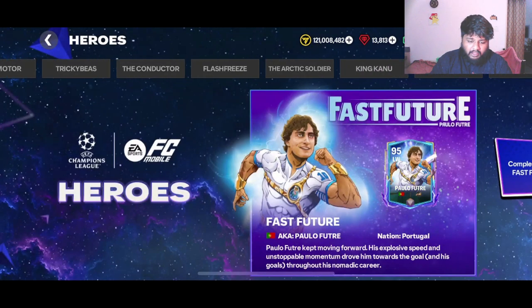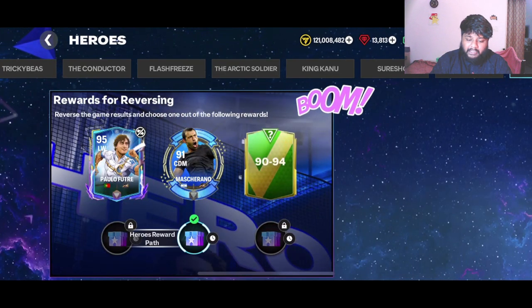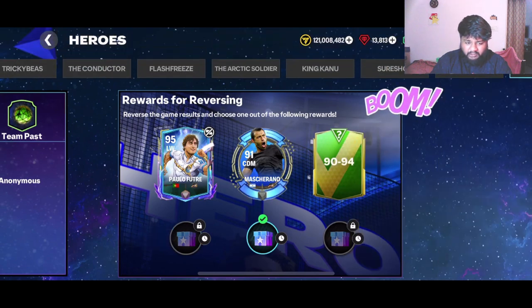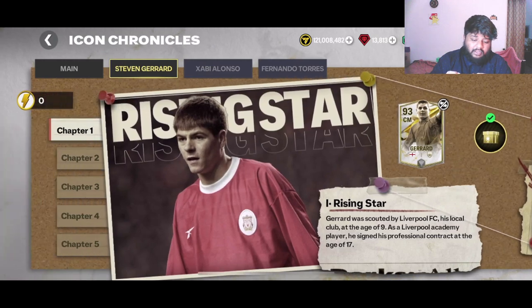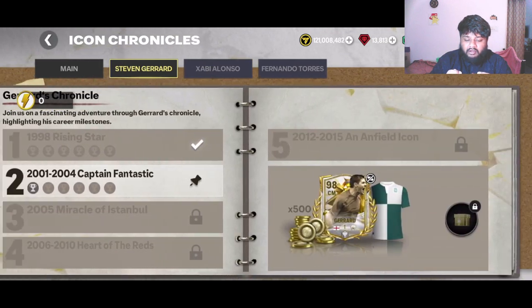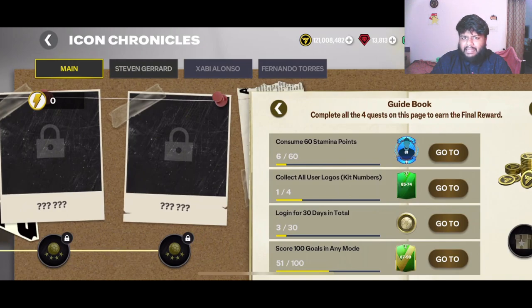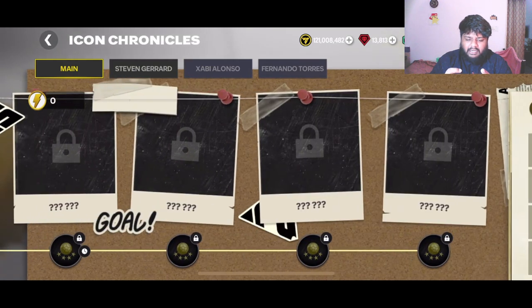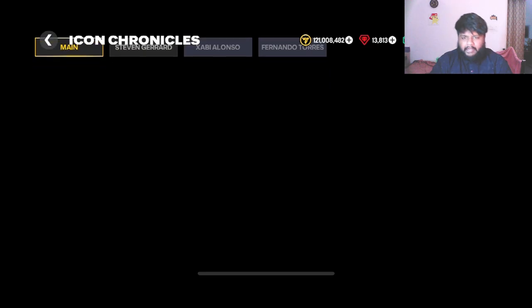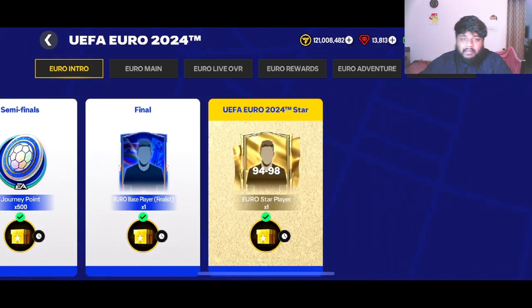We've got a bunch of heroes here and I'm pretty sure everybody has completed all of these. Most of you would have gone for Mascherano like me. Similar to that, FC Mobile has released Icon Chronicles — a really fun concept, a good way of playing more games, completing challenges, and getting new cards. Out of this you can get 98 Gerard, 98 Alonso, 98 Torres, and more players will be added. The game has gone from a maximum of 99 to 101, so the game is becoming more competitive.